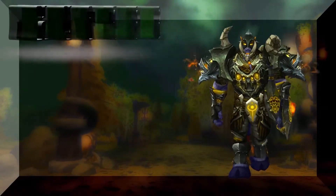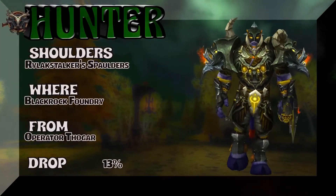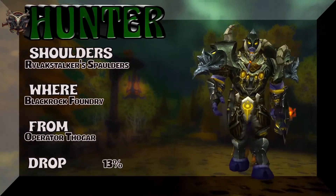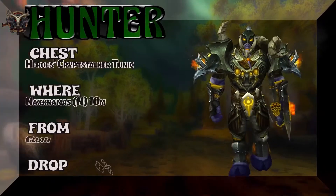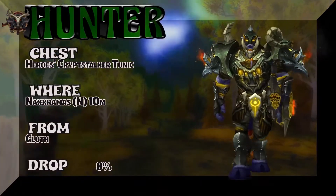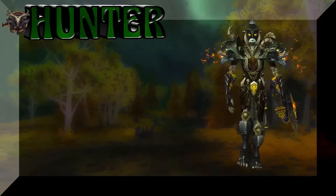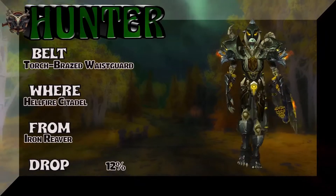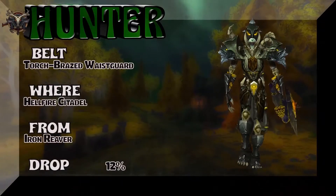A little bit of Warlords of Draenor and Wrath of the Lich King for this set. The shoulders are from Blackrock Foundry — Operator Thogar, 13% on the drop rate. Sticking with a male Draenei showing the chest — Heroes' Grip Stalker Tunic from Naxxramas; Gluth is the boss at 8% drop rate.